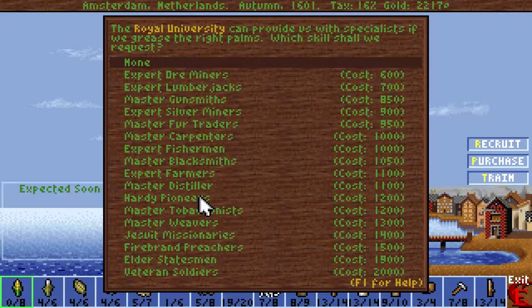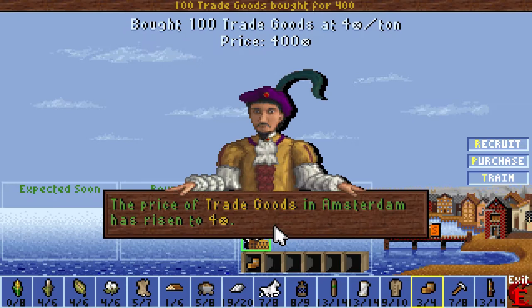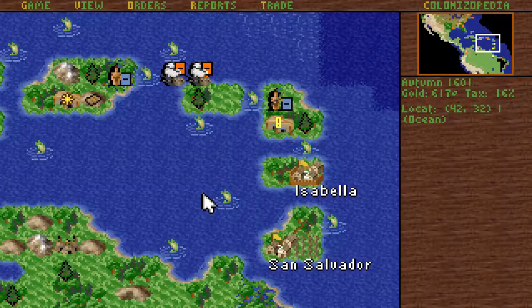We do need more tools in order to prep the land. We barely started with two production at all. Let's get one at least. Do I want to just get some raw tools? Probably not. I do want to get some trade goods, so I have options with the natives. I'll see if we might find a native that will pay four hundred plus gold for that.